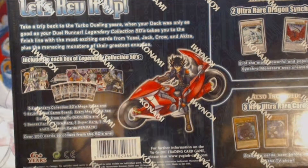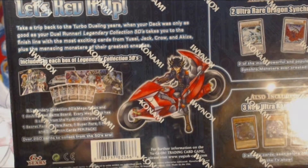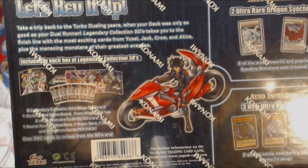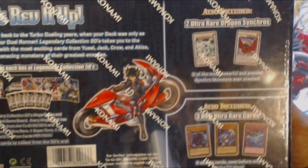It includes five Legendary Collection Mega Packs and one double-sided game board. Every Mega Pack has nine cards from the Yu-Gi-Oh! 5Ds era: one Secret Rare, one Ultra Rare, one Super Rare, one Rare, and five Commons. We got two promo monsters — Black Rose and the Majestic — plus Shooting Quasar Dragon right here.